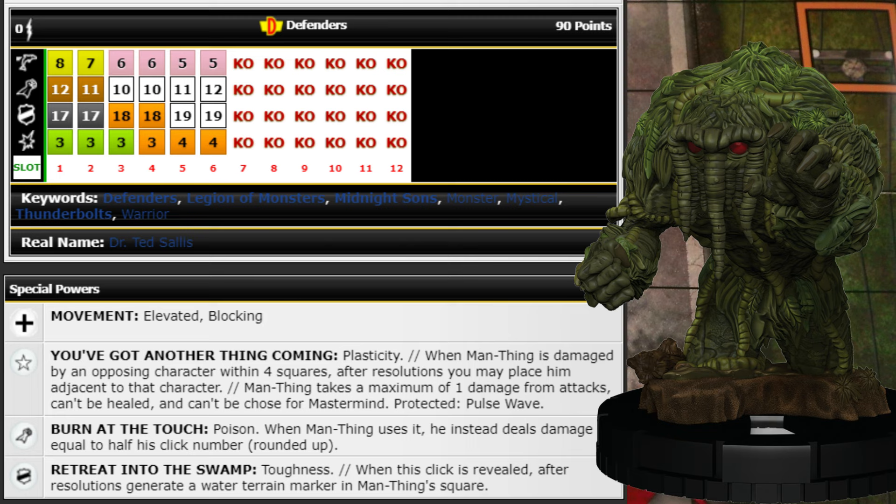On his special attack power he's got Poison, and when Man-Thing uses it he instead deals damage equal to half his click number rounded up. So regular Poison the first two clicks, then click three and four he'd be doing two damage, and clicks five and six would be three damage from Poison.